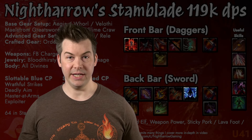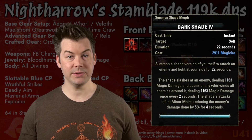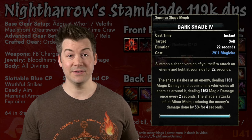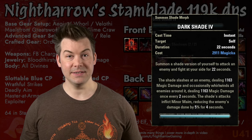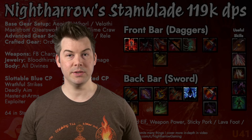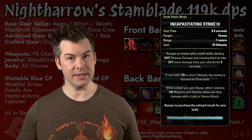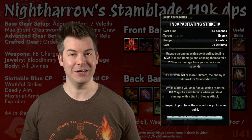After that we have Dark Shade. Dark Shade is a really nice damage over time ability that also applies Minor Maim to targets, reducing their damage done by 5%. In group content you can often get that from other places, but it's really nice to have solo and can help your tanks even in group content. It does good DPS, so there's no real reason to take it off your bar if you can help it. Then on our back bar, when parsing, we typically run Incapacitating Strike on both bars — being from the Assassination skill line, it gives increased critical just by being slotted. That used to also be for the recovery, but no longer.